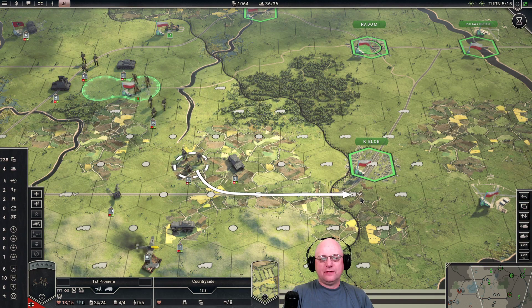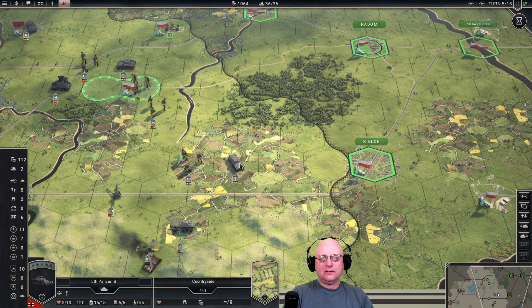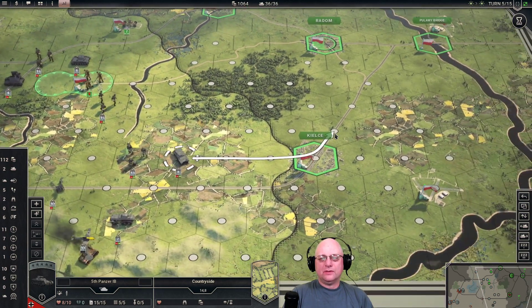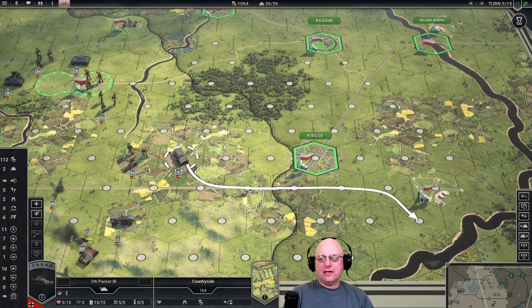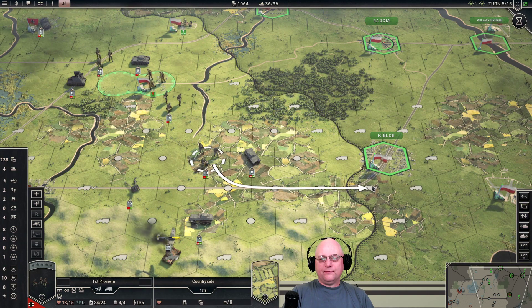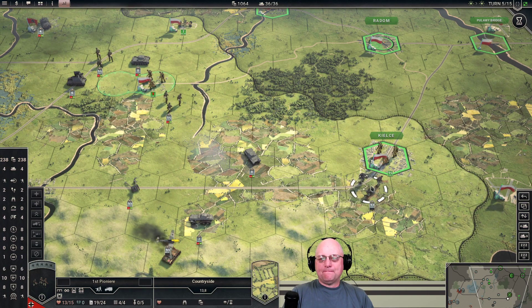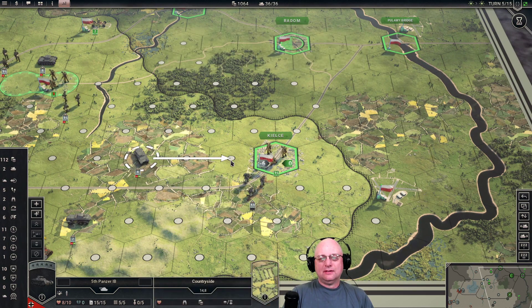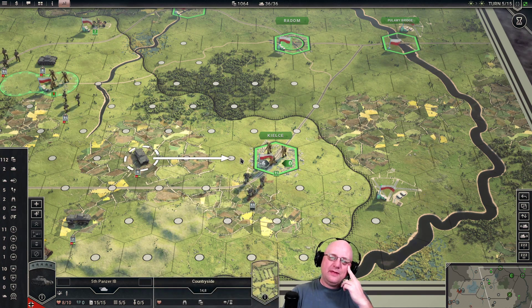How close can we get? Get the infantry right up to the edge of the town on this side. I can get him up here, but I suspect we're gonna have at least one more unit coming down the road. That would give me the surround, or I could go all the way to the airfield. If I forced the movement to go directly adjacent to him, I would have enough points to get to the airfield this round.